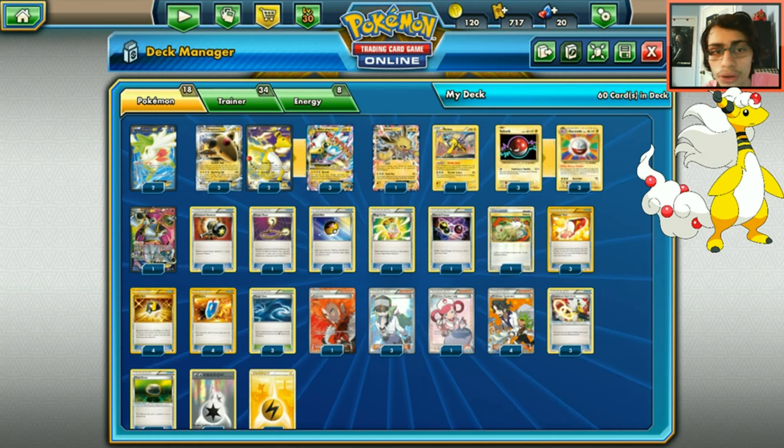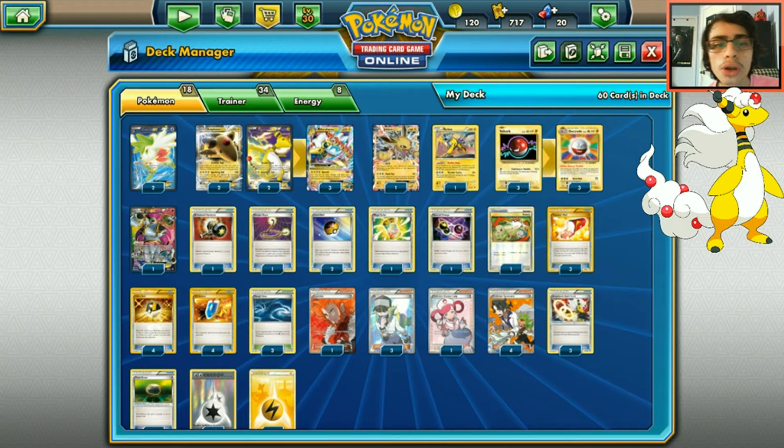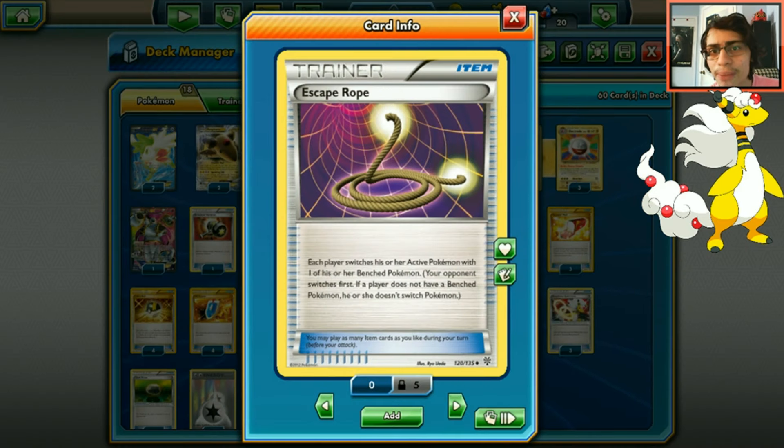Looking at our items: we run one Enhanced Hammer, mainly for situations where your opponent brings up a Pokémon like an Yveltal on the bench with a Dark and DCE ready to hit your Ampharos hard. You can Enhanced Hammer the DCE off, make them do less damage, keep Ampharos alive, and then paralyze them. One Escape Rope for dealing with things like Tauros when we don't have Mega Ampharos going.